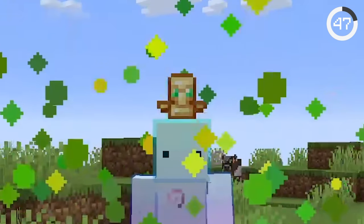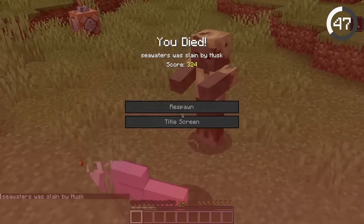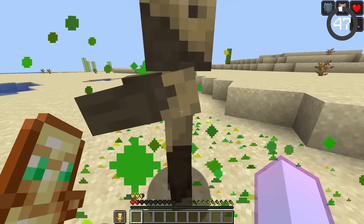Will a totem of undying work on your head? If you use commands to put a totem on your head and die, it unfortunately won't work. The totem only activates if it's in one of your hand slots.